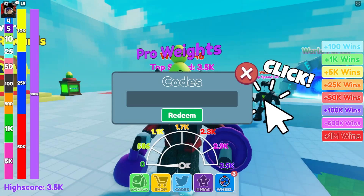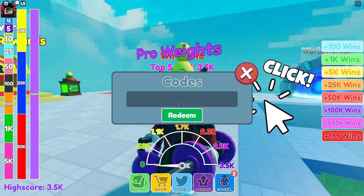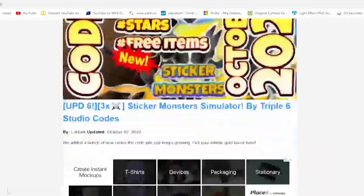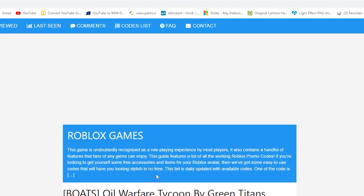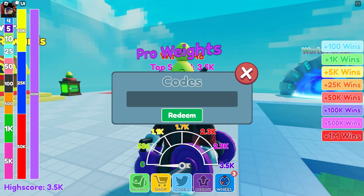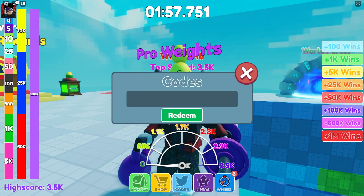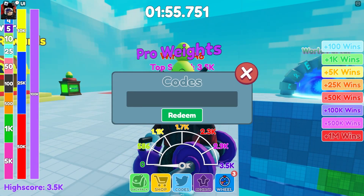Also check out my app that I created just for you guys, where you can actually get codes faster than ever before, especially if you're on mobile. To download it, press the link down below or go to the Google Play Store and download my app called Roblox Codes.